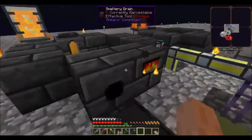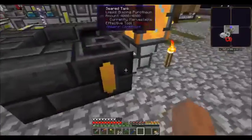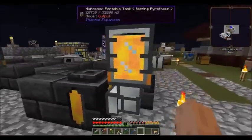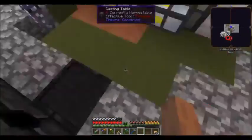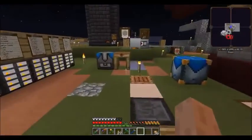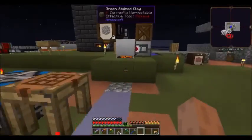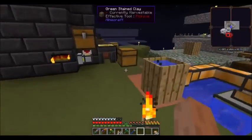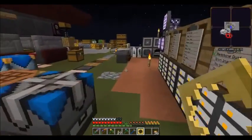I set up another small smeltery over here, and this one I'm filling with blazing pyrotheum instead of lava, because that stuff burns a lot hotter. So anything we need to melt down, we'll melt down quicker in there. My plan is to try and use that smeltery to auto-craft the gears.